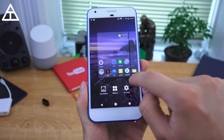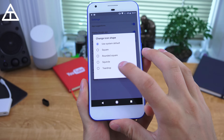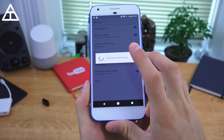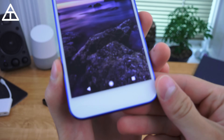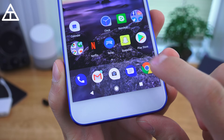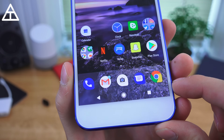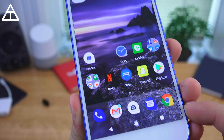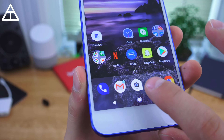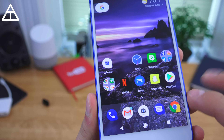Another setting that got added is another way to customize the icon shape, and it's called Teardrop. Let's go ahead and activate that Teardrop and take a closer look at those icons. It's not quite a circle — it adds a little drop on that bottom right-hand corner, and it doesn't activate on all of them. You can see the Clock app, Messenger, Camera, and a bunch of different apps got activated for that Teardrop.